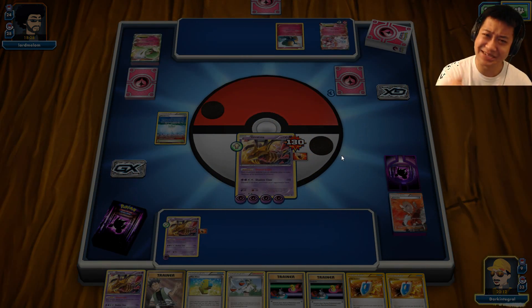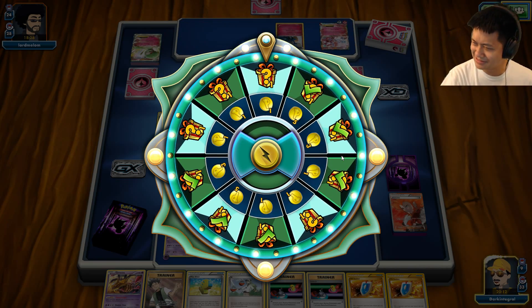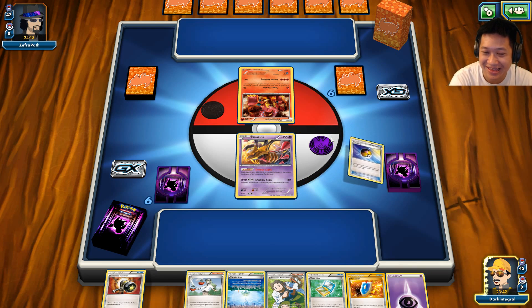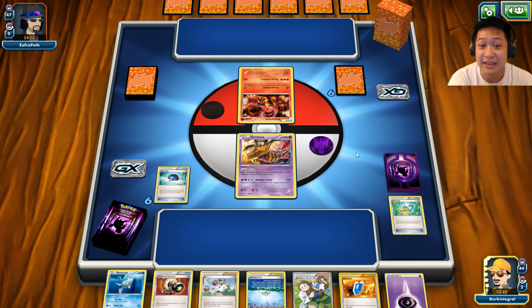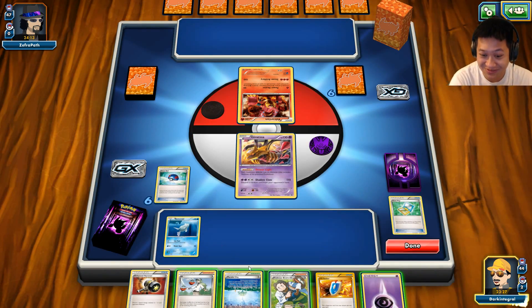Finally, Giratina anti-Break actually took out a BREAK! It's like — well, I did my job, guys, I did my job! Let's move on. Looks familiar. Well, let's see how this version goes. Welcome to another Giratina anti-Break match. We haven't seen any BREAK Pokémon, but that's just how it goes.